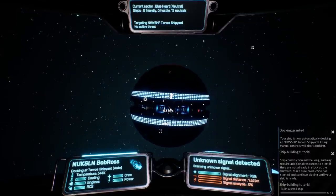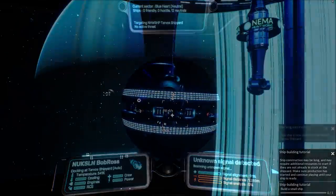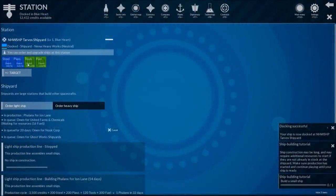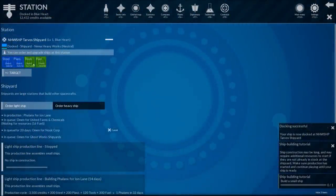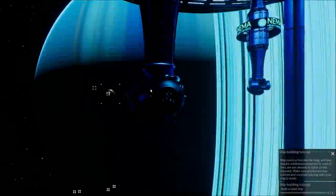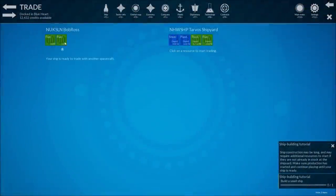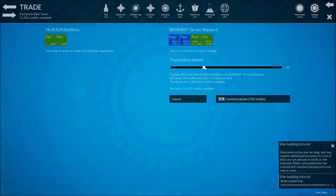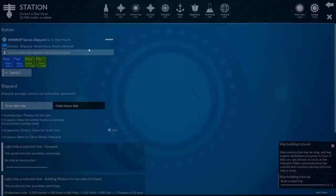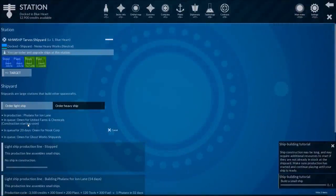We'll get it done in 20 days - 20 days is just a click. So we'll be there in just a second. We are now here. I want to buy my ship. You need 16 more fuel - I will give it to you. I'll go in here and if I just give you 16 fuel, then you'll be happy. Now you're good. Construction starting soon. Excellent. Can I buy another ship? Can I buy another one? No, because it's already busy.